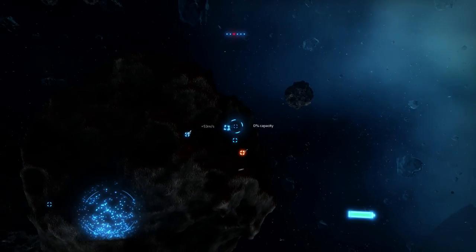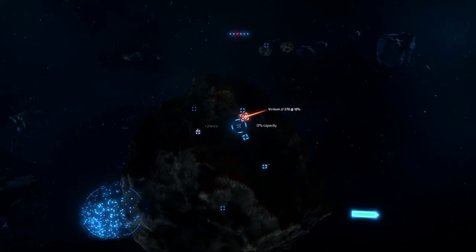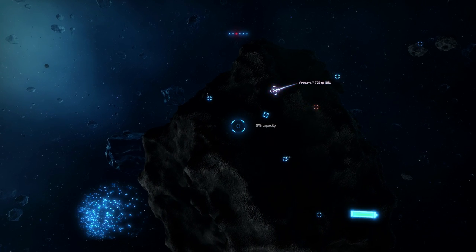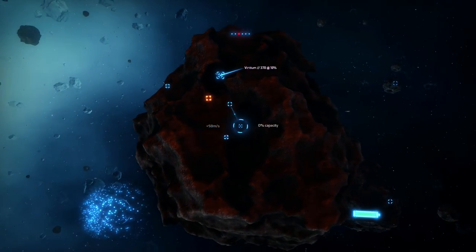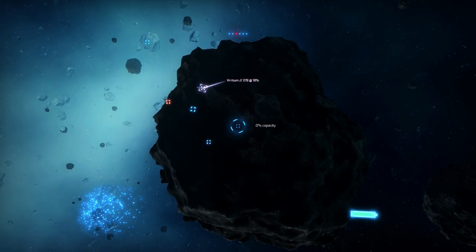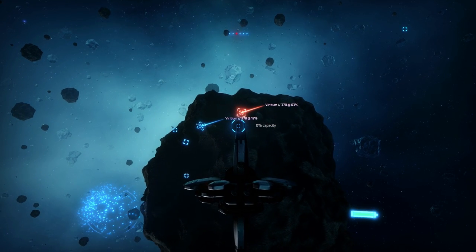I'll try a few more places on the surface. Okay, I've got something — that prospector drone is picking up a strong enough signal to tell me what's inside. It looks like a viridium deposit, about 400 units total within this asteroid, which is not that much. It's at about 19% density, which means that access point on the surface is going to give me about 19% yield. Ideally you want to find the best place on the surface to mine. I've got a 63% density access point — that's pretty good. Now I'm going to bring my transfer unit around.